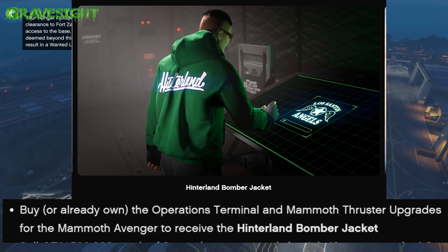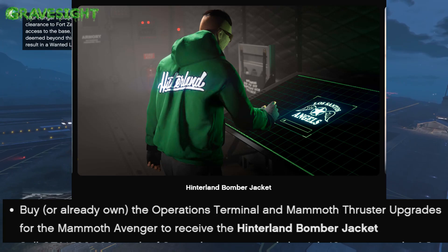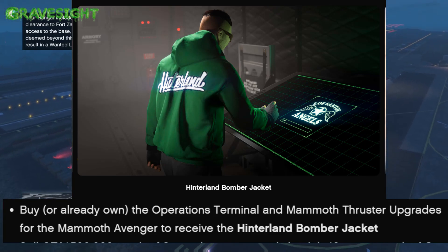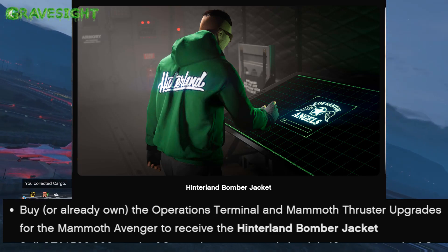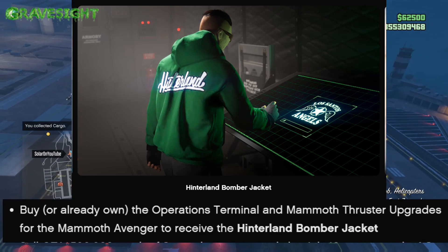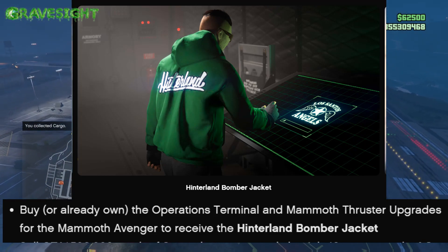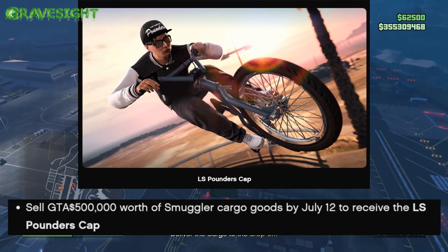Right here it looks like we have to buy and/or own the Terminal and the Mammoth Thruster for our Avenger. These are going to be the upgrades to go ahead and get this jacket right here — it's the Hinterland Green bomber jacket. So you have to spend like three million dollars just to get that jacket.